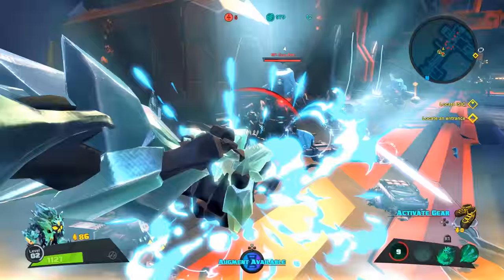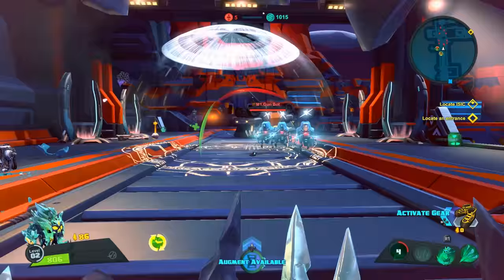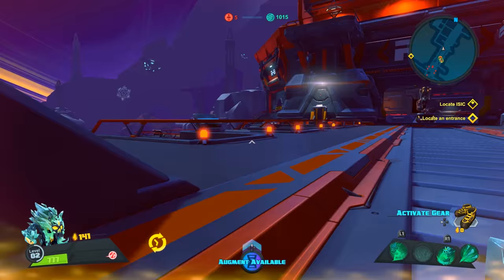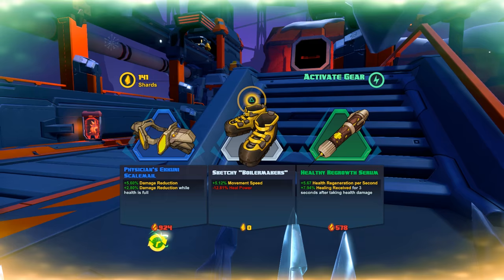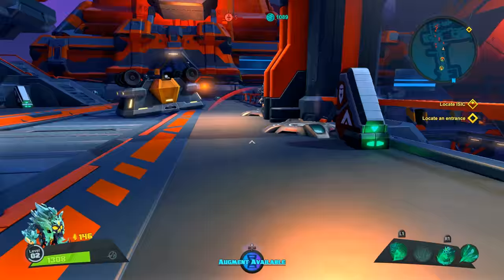There are definitely some snipers at the end of this area that are difficult. I need to activate a piece of my gear for Kelvin that's going to help out. My gear loadout on this one — I picked another flawed common. These sketchy Boilermakers have zero activation cost. I'm going to get some base movement speed right out of the door. It's only five percent, but that really makes a big difference on some of these lumbering melee characters.